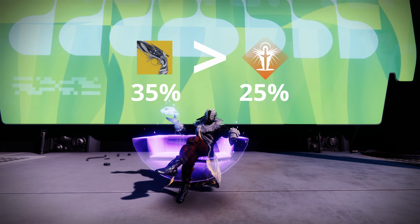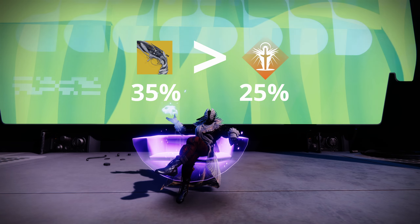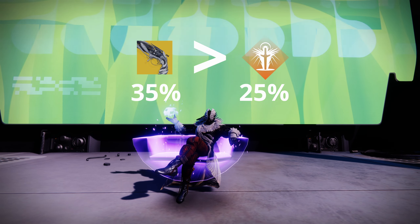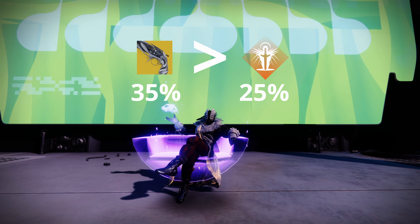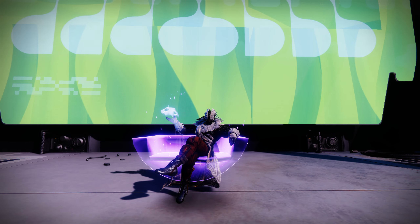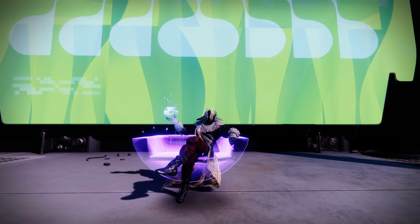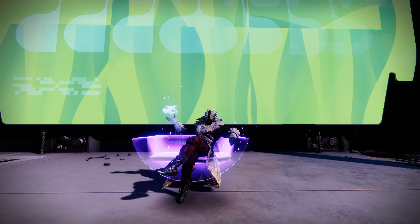Lumina is better than Well of Radiance when it comes to damage buffs. Whoever told you that being relegated to buffing others' damage lessens your own is wrong. Lumina provides a 35% damage buff to you and an ally upon landing a noble round on them, which can be provided without kills via Boots of the Assembler when standing in rifts. So not only are you going to be doing big DPS, your goofy blueberries will too.